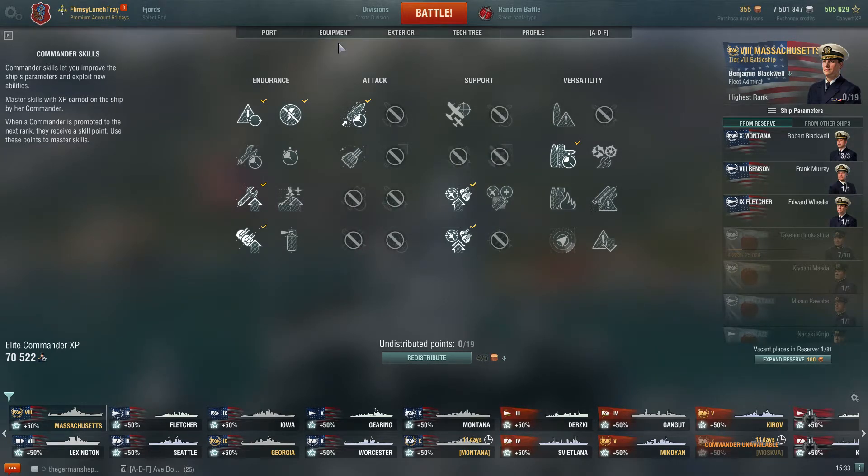After that I took Expert Loader because when you're pushing in and dealing with destroyers a lot, I like to be able to switch from armor-piercing to HE quickly since HE will more effectively deal damage to destroyers. So this is my commander setup on the Massachusetts.